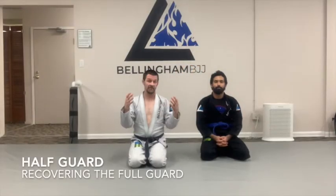Let's talk about half guard. When we say full guard, that means that I have both of my partner's legs trapped between my legs. When my partner tries to pass, or when I choose to, if I only have one leg trapped, we call that half guard.